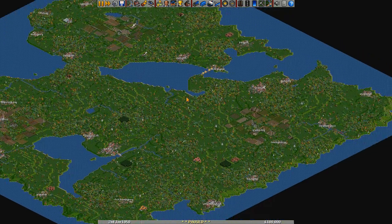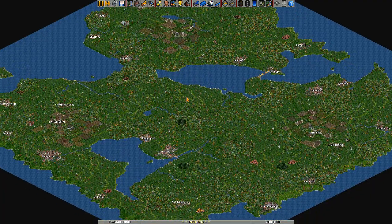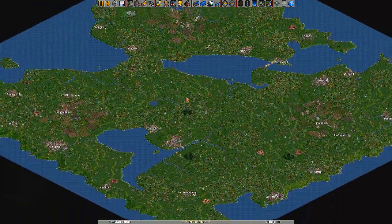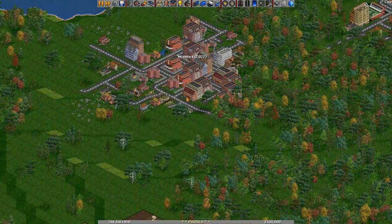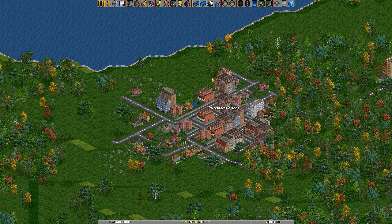First things first, we need to pick somewhere to start. Now with airports it doesn't really matter about the land in between the start and end of the journey, so we could go pretty much anywhere, but it does matter that we get a nice big city to start with. This one here looks quite big and there is an area of flat land we can work with, so we'll probably start here.